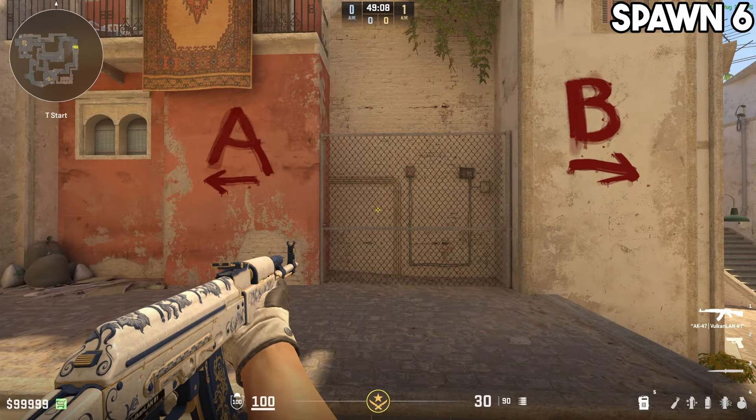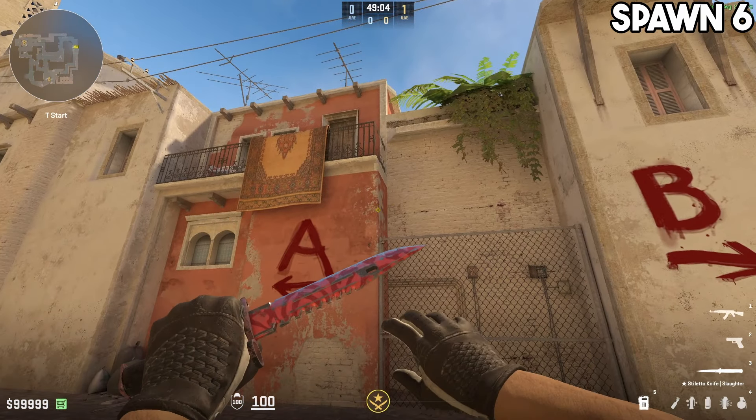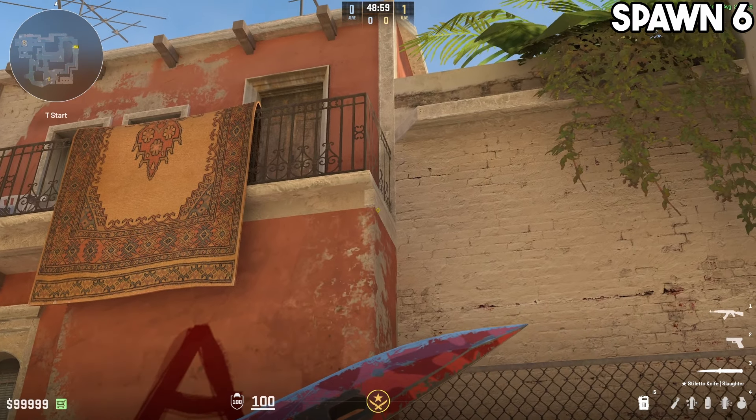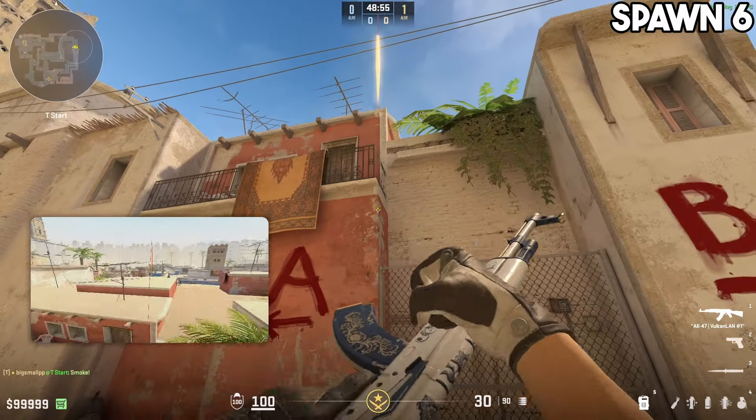Last of all, the easiest lineup for the spawn that is just to the right of the balcony up here, and all you gotta do is just aim at the top right corner of the orange painted wall, like so, and simply do a double jump drop, and that's it.